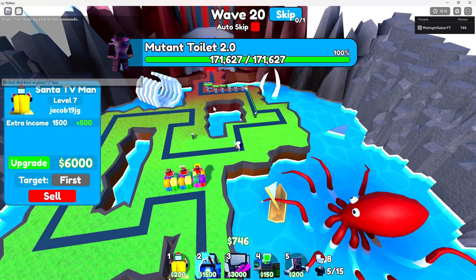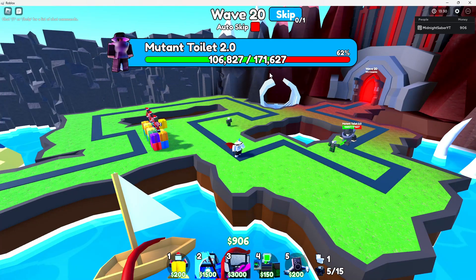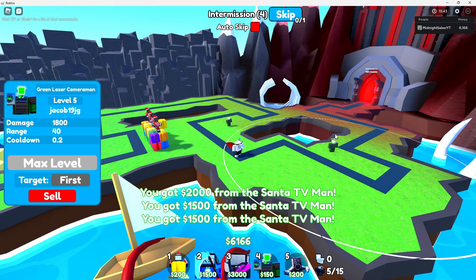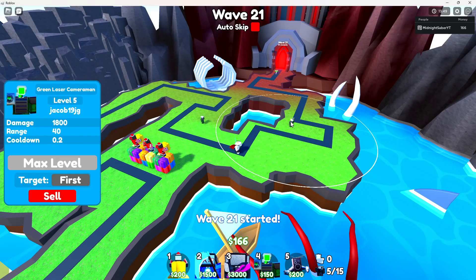We got Mutantult 2.0, wave 20, 180k HP. But this guy's about to get decimated — just look at it. One second — 90% and he is getting slowed, so it won't even be anywhere, and that's already 70k down the drain. A green laser absolutely melts, it's very cheap. If you got like two max green lasers you can just farm, no problem. Imagine 15 green lasers versus that turkey boss from Turkey Town — it probably would still kill it.